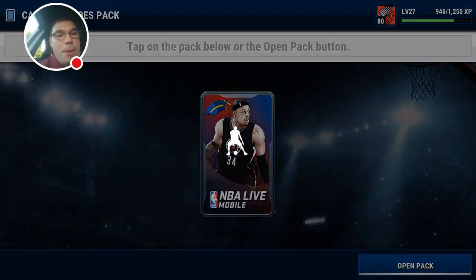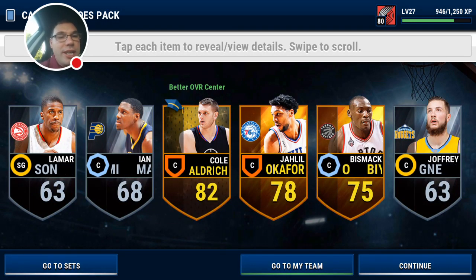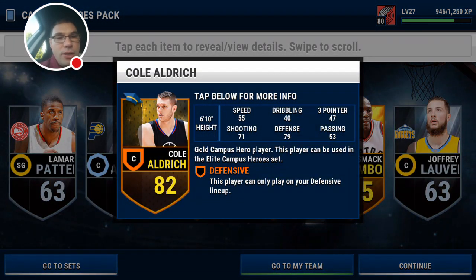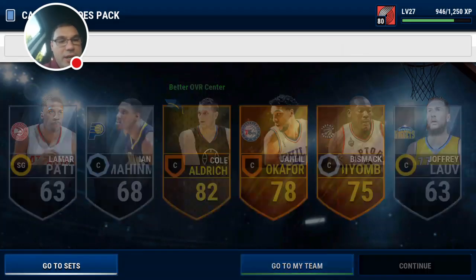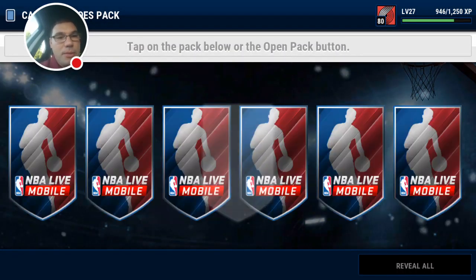Three Campus Hero packs to go and two toppers. Cole Aldrich, Nerlens Noel, and Bismack Biyombo. Cole Aldrich — very very slow, good at defense, decent at mid-range shooting, but that might be a card I don't keep. To be determined.